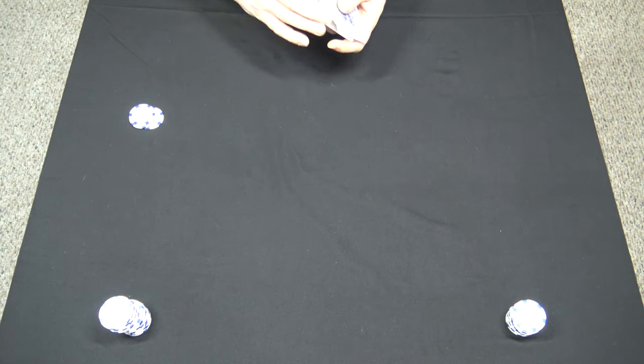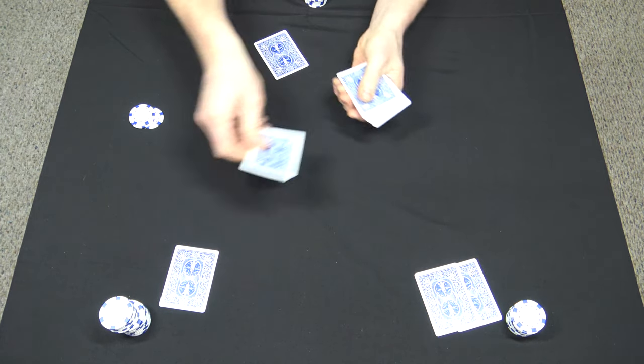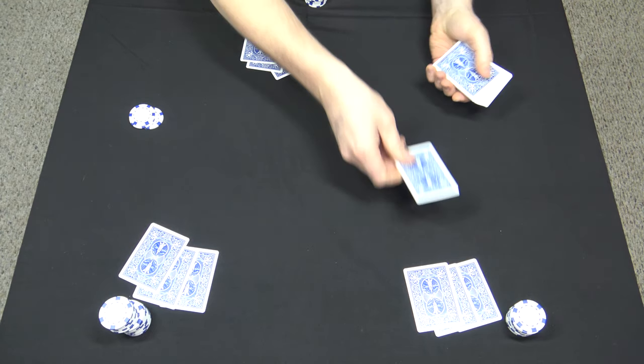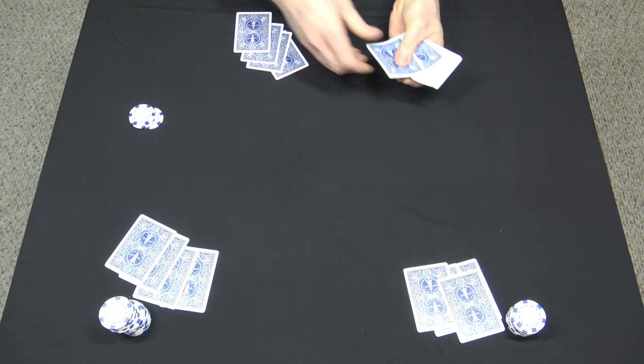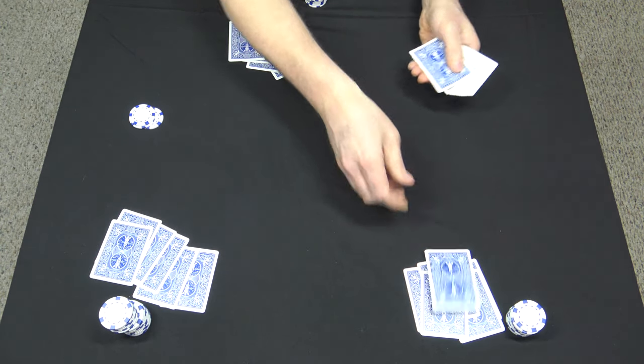You're going to start out with a shuffled deck and deal all players seven down cards. Now they can look at their cards, rearrange them, and organize them however they want to. But once they set them back down on the table, they're not allowed to reorganize them.